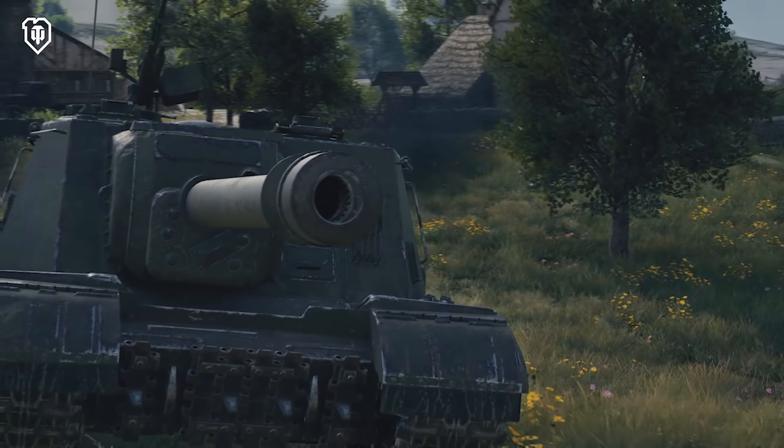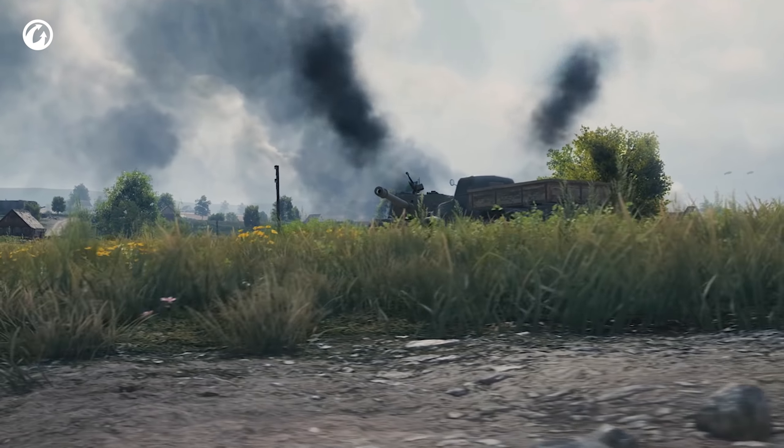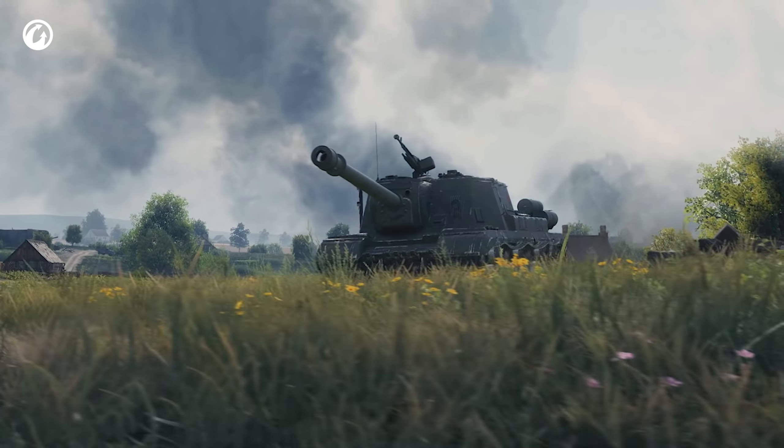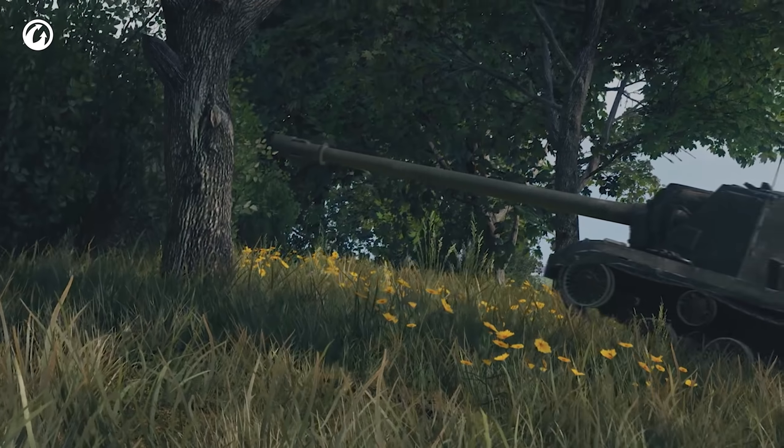Its actual top speed is a bit lower. The ISU accelerates slowly and casually rolls forward, but it manages to get to the best TD positions in time. And that's when we get into our routine.